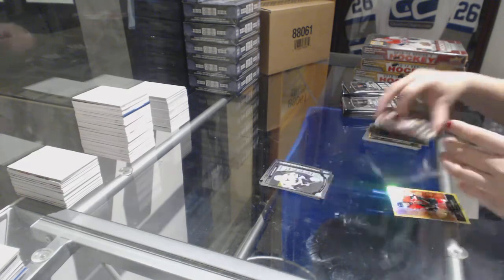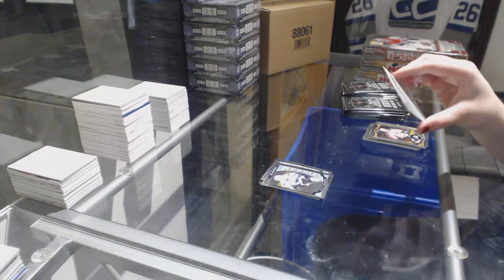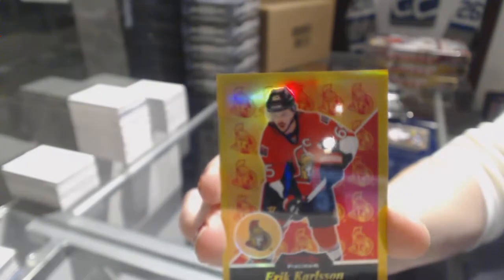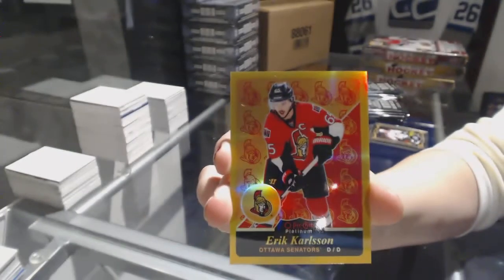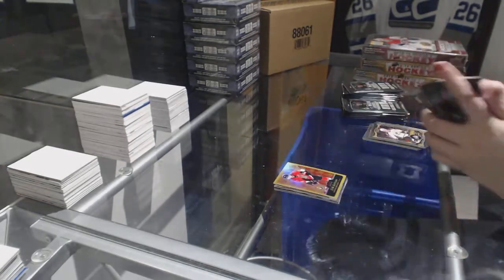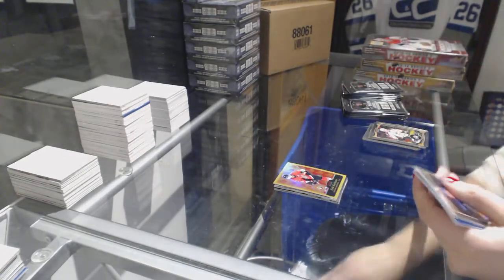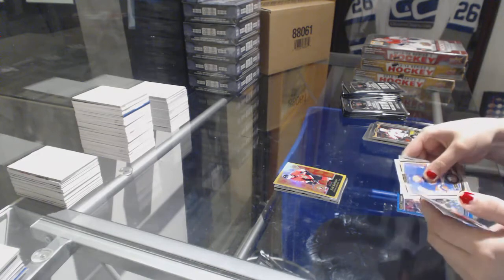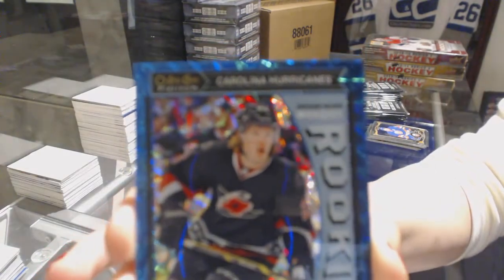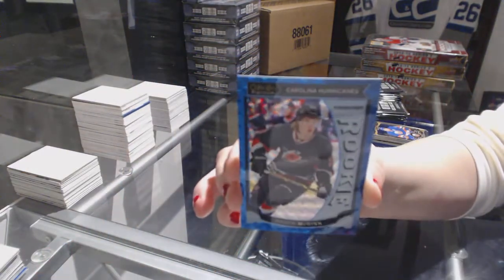Nikolai Goldobin Rookie and a Gold Rainbow numbered to 149 of Eric Carlson. Mike Condon Rookie for the Montreal Canadiens and a Blue Cube Rookie of Brock McGinn, numbered to 75.